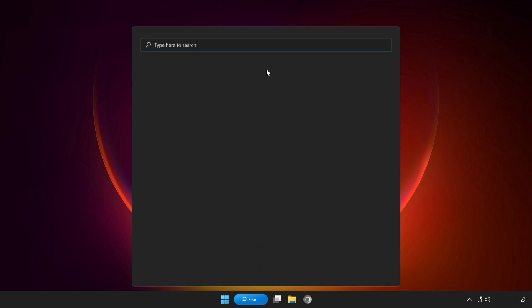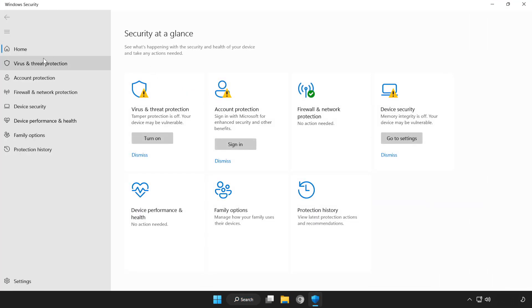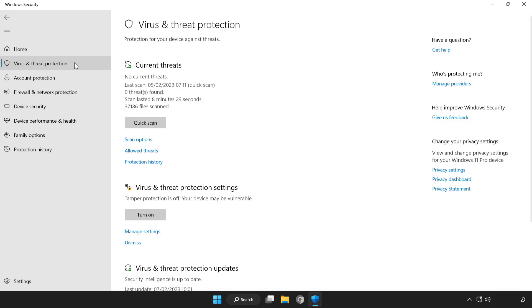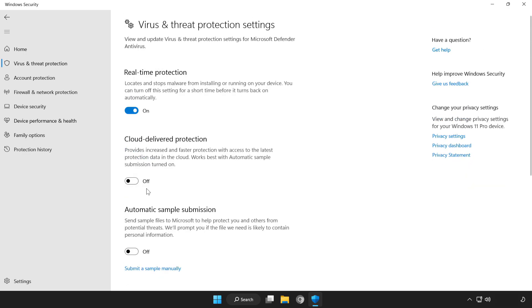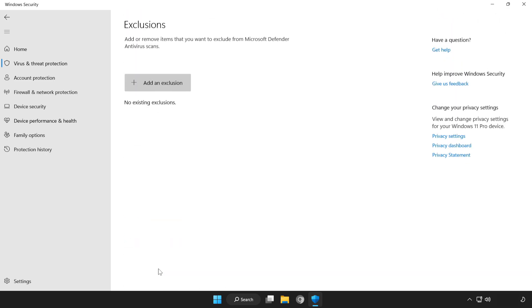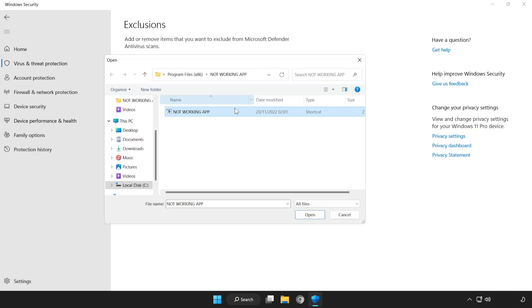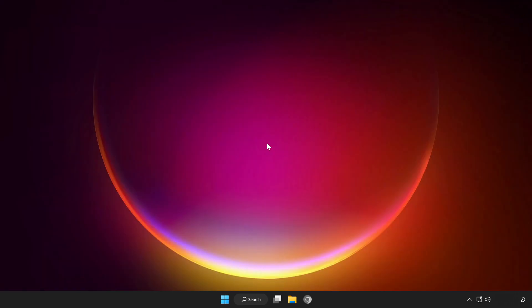Click the search bar and type Security. Open Windows Security. Click Virus and Threat Protection. Scroll down and click Manage Settings. Scroll down and click Add or Remove Exclusions. Add an exclusion — try File or Folder. Find your not working application, select it and click Open. Close the window and restart your PC.